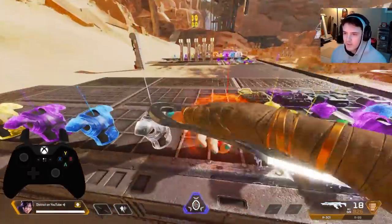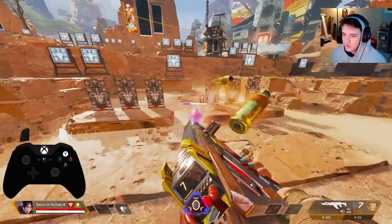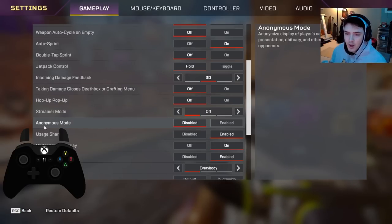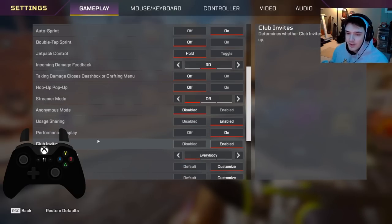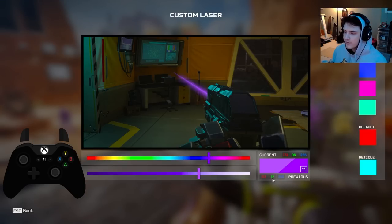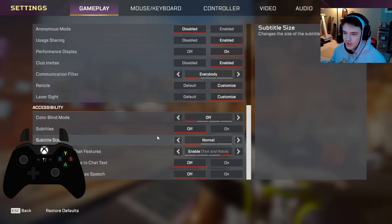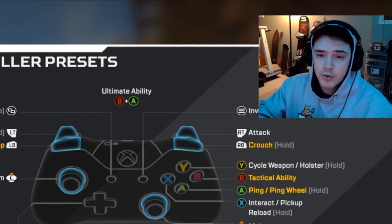If you're in a 1v2 or 1v1 and need to quickly armor swap, having that setting on means you'll get kicked out of the box right before grabbing it and you'll die. You might take a little extra damage, but you grab that full shield and come out on top. Streamer mode, anonymous, sharing — don't matter. Performance preference, club invites, communication — don't care. Reticle: I play 77, 255, 250. Laser sight: 153, 57, 255. Colorblind: off.